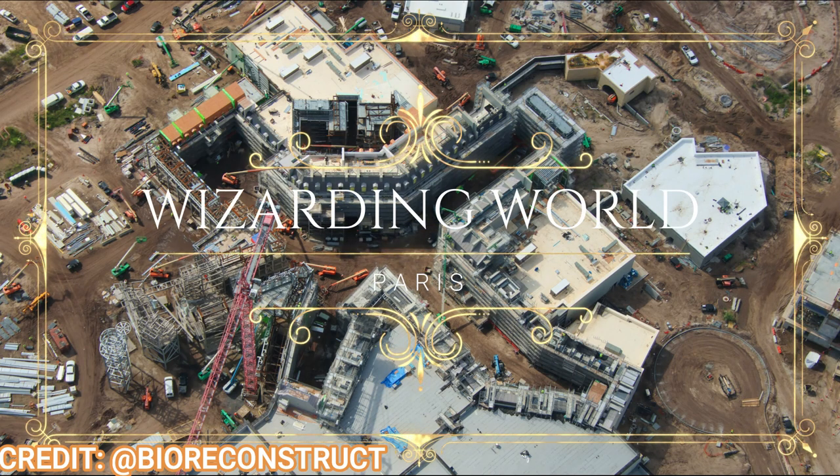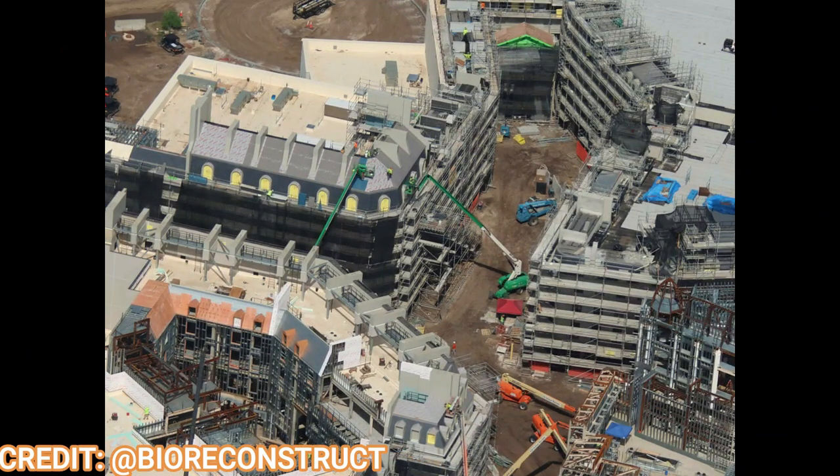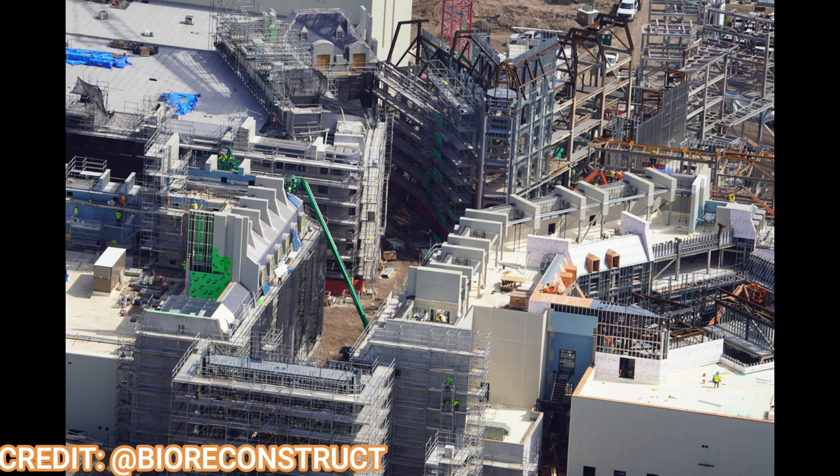Moving on to the Wizarding World of Harry Potter — the Paris section — you can see it's really reminiscent of a bigger Diagon Alley. These five-story Paris buildings are huge and are already creating plenty of shade in the central courtyard area forming below. A lot of the roof tiles that weren't on last time have now been installed, and steel frames for additional Parisian structures are starting to be erected as this land really starts to take shape.